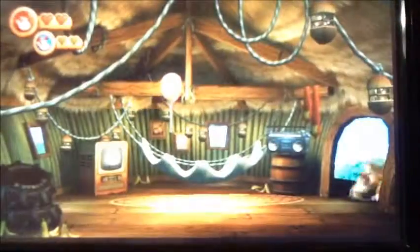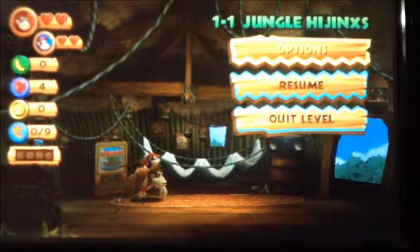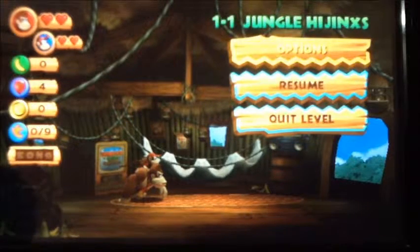We'll get up here to our house with the life. I'll explain the pause screen. There's the bananas — if you get 100 of them, you get a life. And it's red balloons, which are your lives. Banana coins, you can use them for Cranky Kong's shop, where you can buy lots of stuff. Puzzle pieces are used for pictures at the end for galleries. And then the KONG letters — if you get all of them in a world, you will unlock a special level.